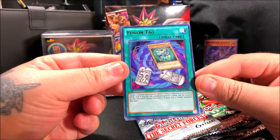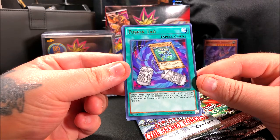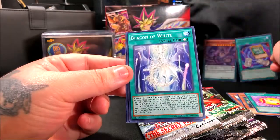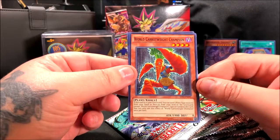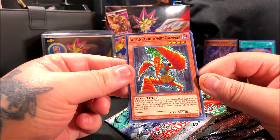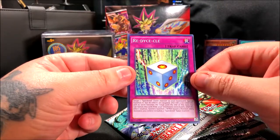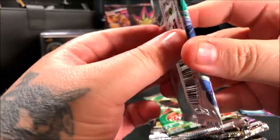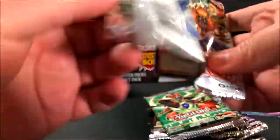So in order to keep this guy you need to tribute a monster, and every card sent to the graveyard gets banished — neither player can special summon from the extra deck except Amorphage. That's pretty cool. Then we have a Fusion Tag — target one monster you control, reveal one fusion monster in your extra deck, and the target monster's name can be treated as the revealed fusion monster's name if used for a fusion summon this turn. And then we got a Beacon of White and a Carrot Weight Champion.